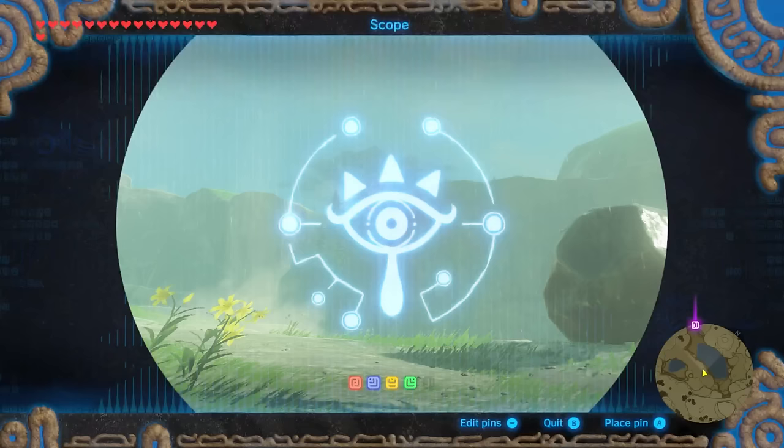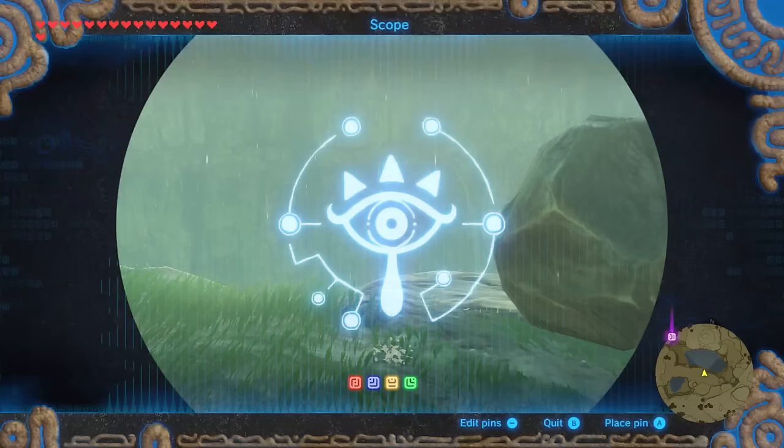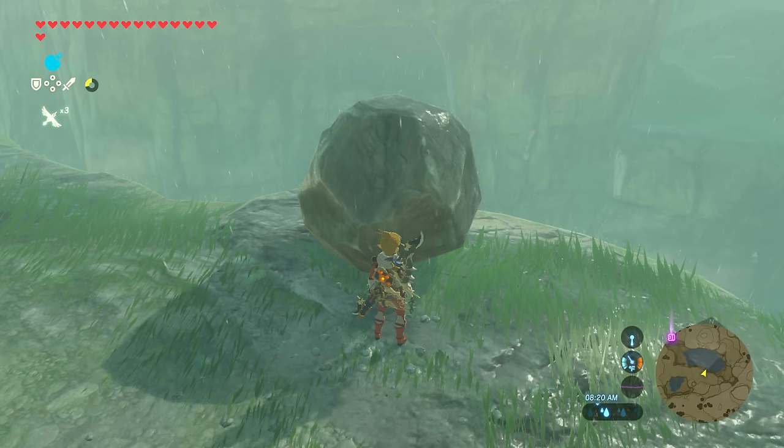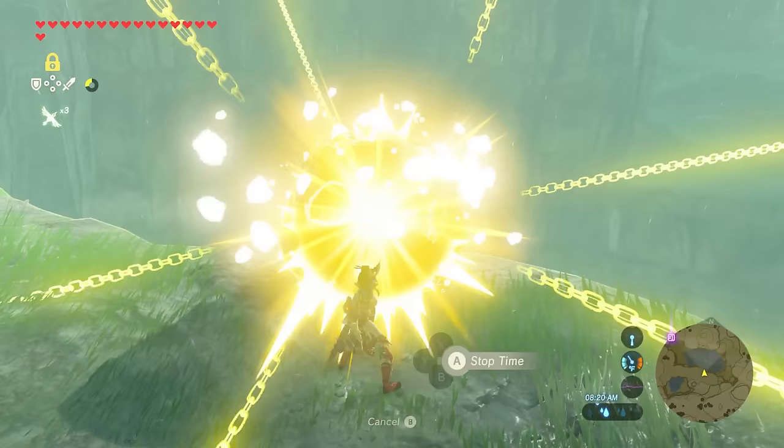Whenever you are looking for this rock, if you look for the mountain right there, you'll know you're looking in the right direction if you see that. Now, in the guide, it tells you that you should shoot a bomb arrow at these rocks over here, but it's been raining every time I've been to this area. I'm not sure if things have changed since the guide was made, but I've just been using this rock instead.